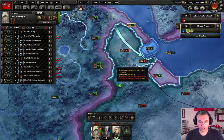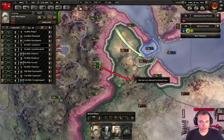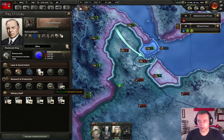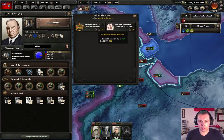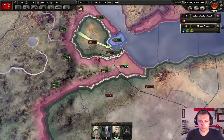You should go over here. Let's modify our government. I think we're gonna get — it's 1941. Let's get industrial concerns: industrial research time minus ten percent.